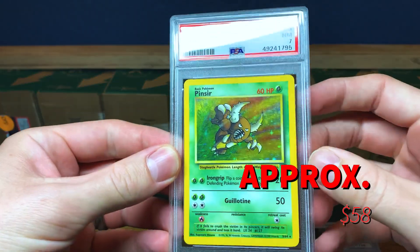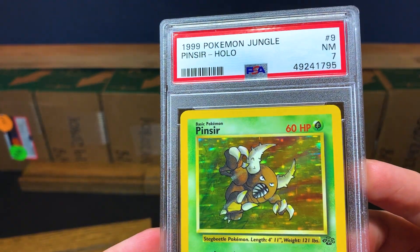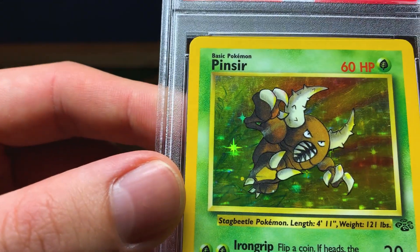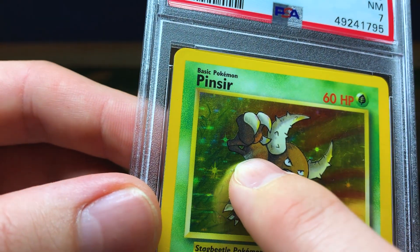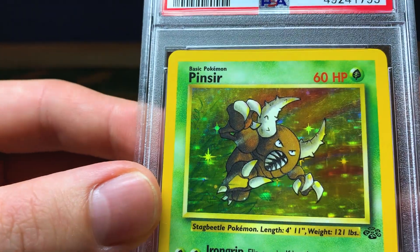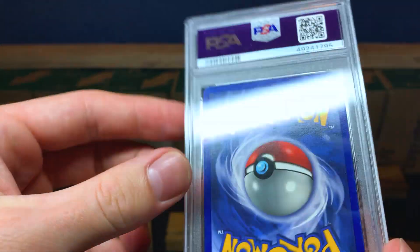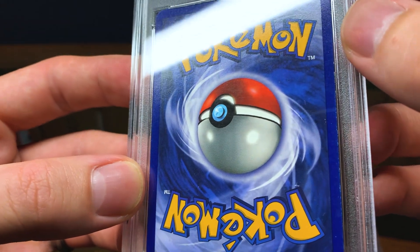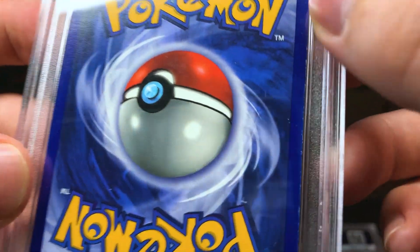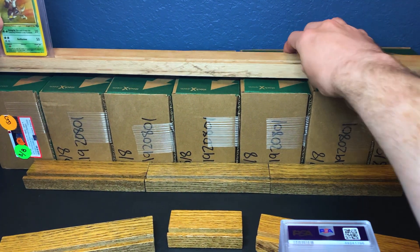Card number one — looks like they're out of order again because there should still be some base cards. We have a PSA 7 holographic Pinsir. I always thought there was a smudge on the card but they all have that mark right under his armpit — that's just part of the card. This one's got a lot of scratches, that's why it got a PSA 7. The back doesn't look too bad on the left side but the right side has a lot of white going on.